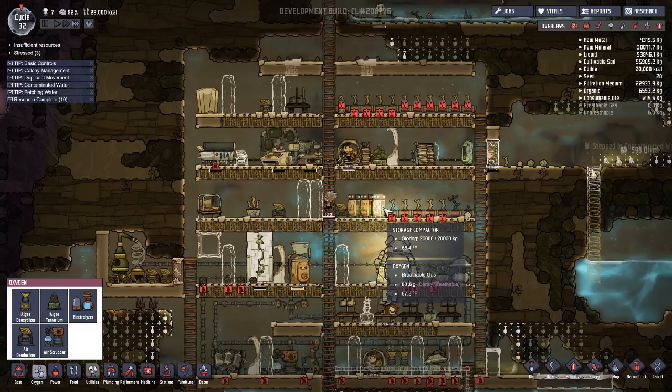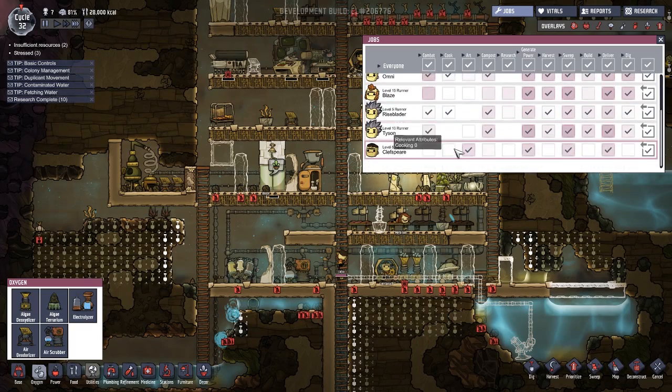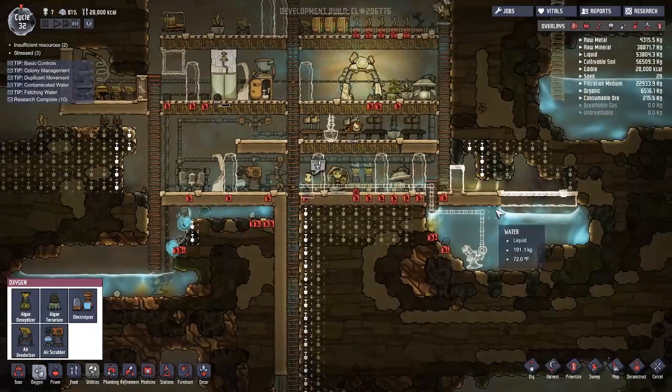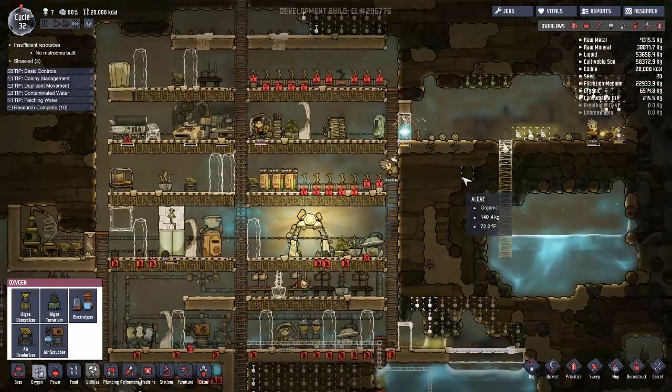Life is good. Storage is a little bit full which I'll have to work on. Research isn't happening but it's not a rush. Didn't I have a character that's entirely supposed to be doing art? Oh yeah, cleft spear — he's unfortunately locked into running on the treadmill for the rest of his days.